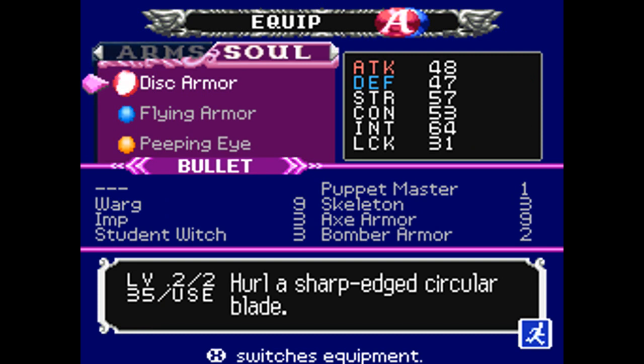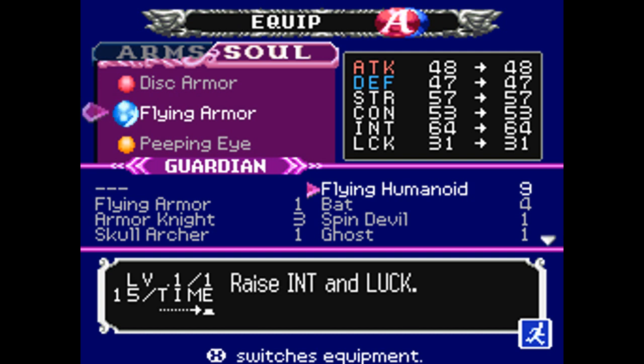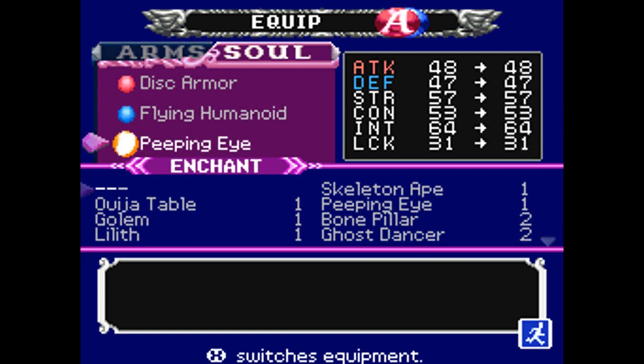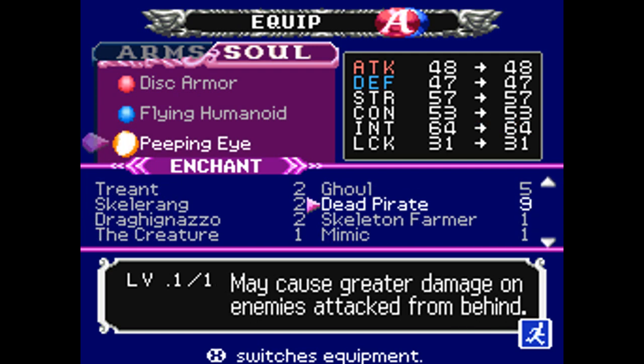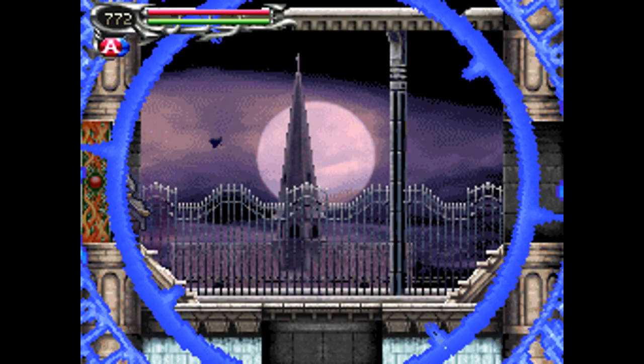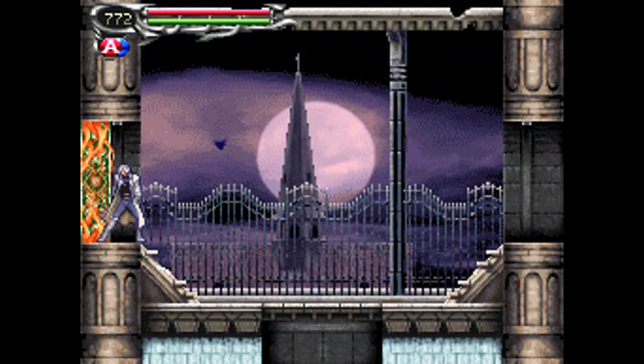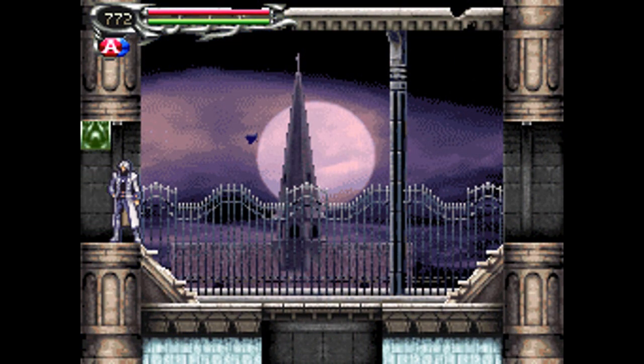If you have a soul setup following the one I'm about to give you, it works really well. Start with the Disc Armor, and then Flying Humanoid to raise your intelligence and luck. Remember, your intelligence can boost up to 75 points if you do it right here. And then finally, either Lilith or Dead Pirate to get double damage from behind. Either one works well here. And of course, this fight uses seal number 4, so make sure you have that memorized before you head in.